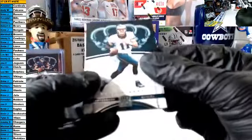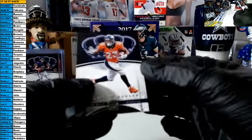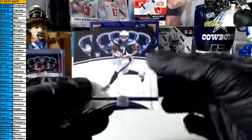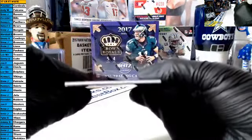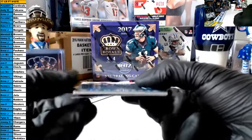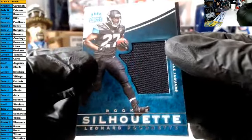Last pack of box three: Wentz, Kelce, Booker — our rookie goes this way, it is Mike Williams for the Chargers. And their hit — this is nice — for Joe, it is a rookie silhouette Fournette jersey patch. Nice card, great sir.